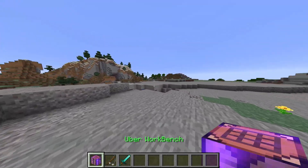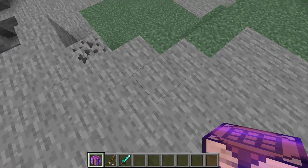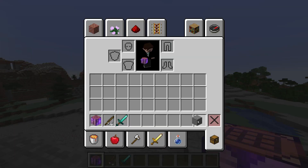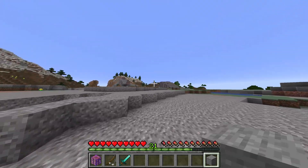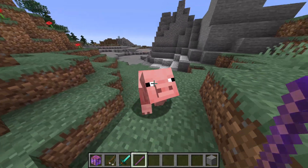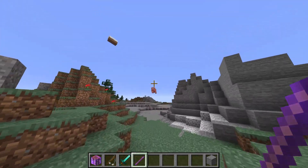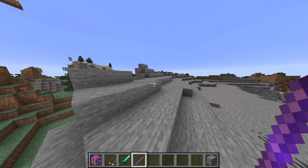Items can have special things happen when you right-click on air — for example, opening the crafting bench — or right-click on a block. The cheat code item can toggle your game mode on left-click. The boomstick demonstrates that you can also have special actions happen when you left-click on a mob. I just sent him into another dimension.